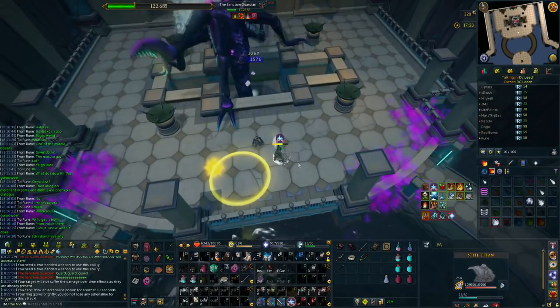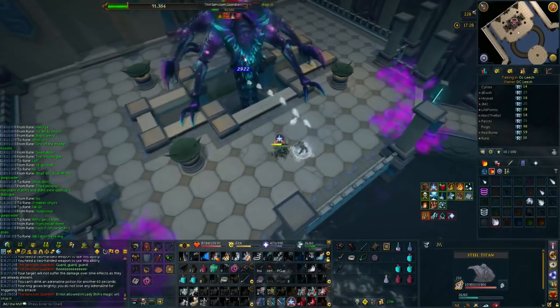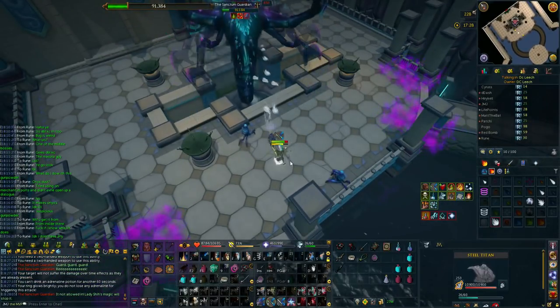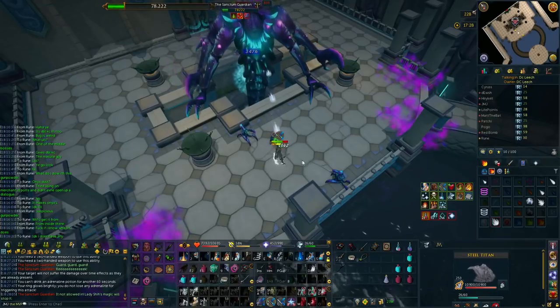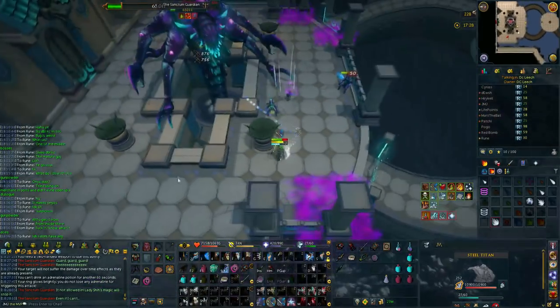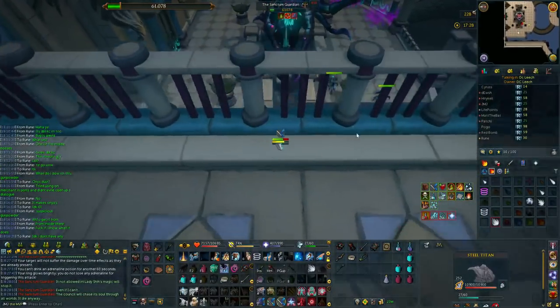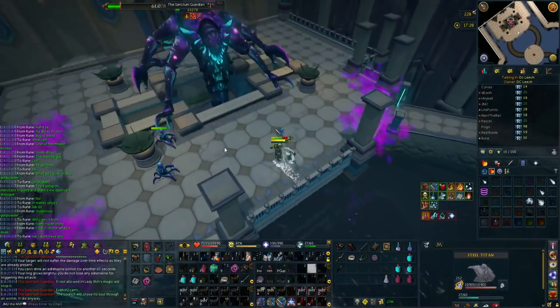This is basically the whole boss. DPS it down — obviously the faster you do it, the fewer rotations you'll get. I recommend using resonance. Use a titan once you get comfortable, and you can use a summoning pot and do all the rest. This kill shown is just a very average DPS kill to show you roughly what to do without using any food.